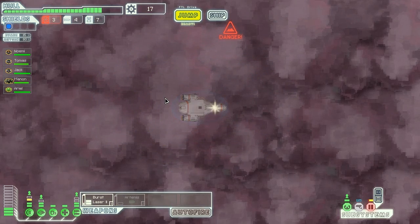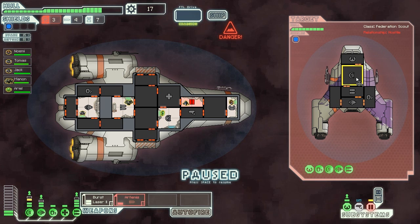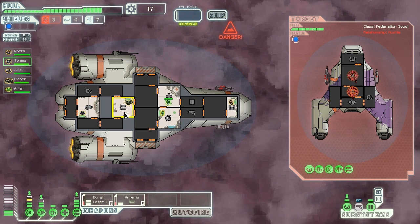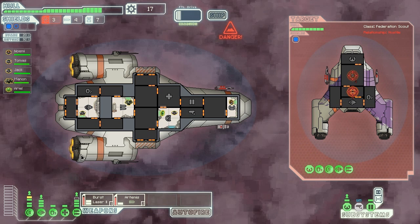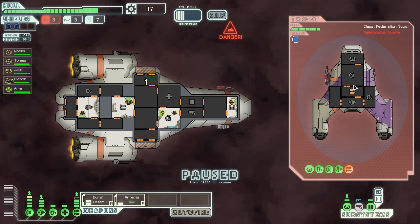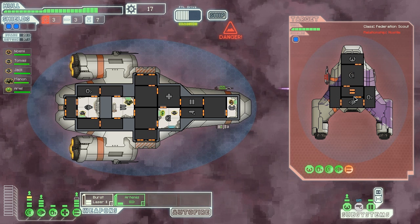You can only use as much weapons as you have capacity. In this case I have capacity for four blocks of weapon power. The burst laser is using two, the Artemis is using one - what's going to use that last slot? Maybe something, maybe nothing. I've only got one unit of shields on - I should probably turn the other shield on. There we go, I noticed it now. One stray shot hits.